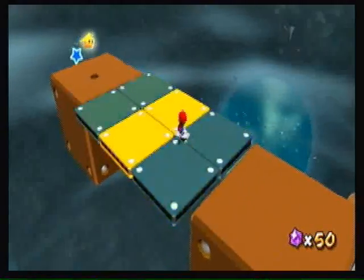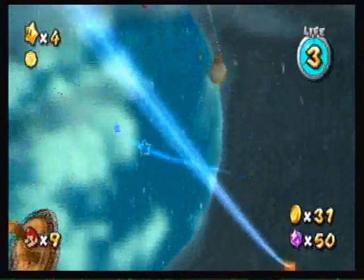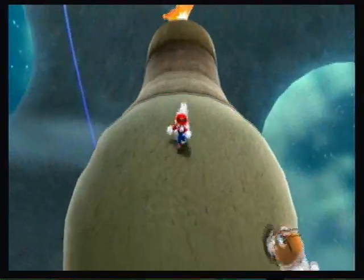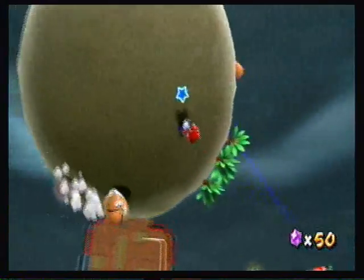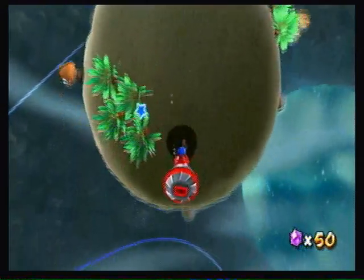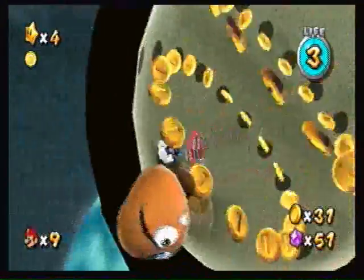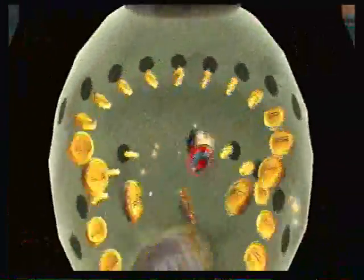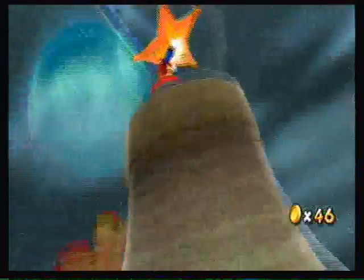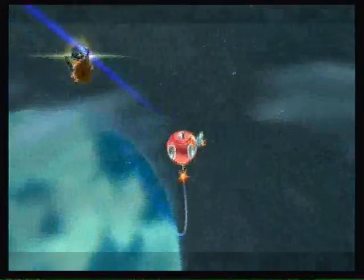Now we'll wait for these platforms to respawn. And we will talk to this Lumo — or not. Sorry, you weren't keeping us waiting — we were keeping you waiting. Anyways, you have to go around and find a drill, which is right here. Get to the underside of the planet, which is where this rock is. And there's a whole ton of coins in here. I seriously don't remember this part — I'm going to start using my practice file. We go over here to that star.